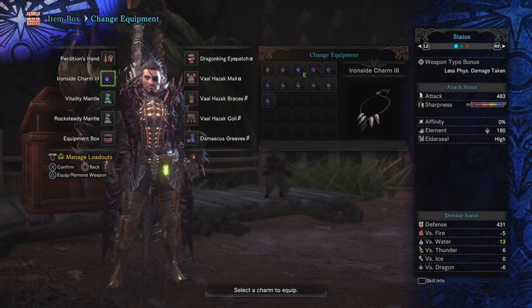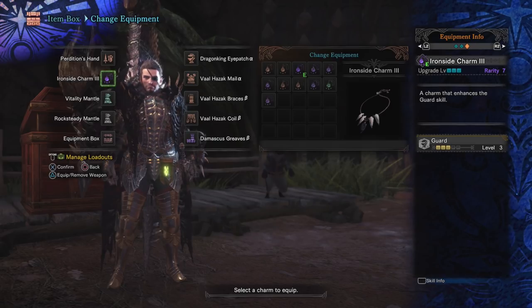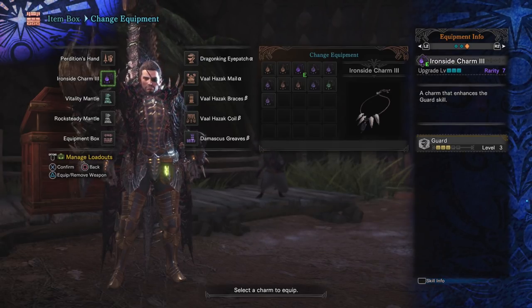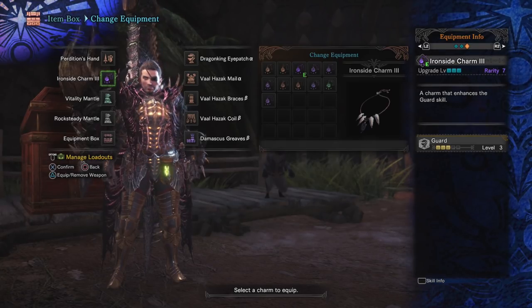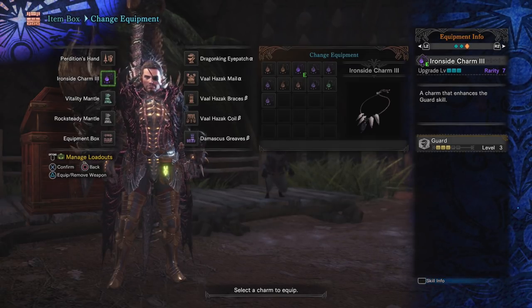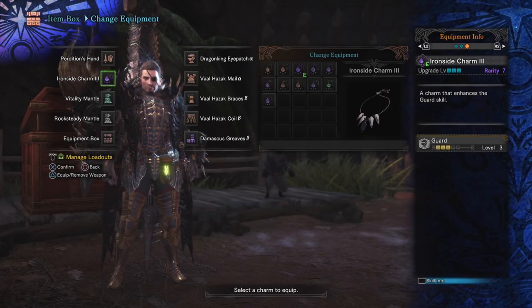Moving down from there, Ironside Charm 3. This charm gives us three points in guard, and I would consider this a necessity for any lance build. Commonly in Monster Hunter, you have two forms of lancing: Evade Lancing and Guard Lancing. In Monster Hunter World, my personal opinion is that Guard Lancing is superior. Evade Lance was the king for a very long time, but because of how counter thrust and power guarding works, Guard Lancing is extremely potent in World. If you've been Evade Lancing up until now, try Guard Lancing and you'll be like, wow, this is just absolutely silly.